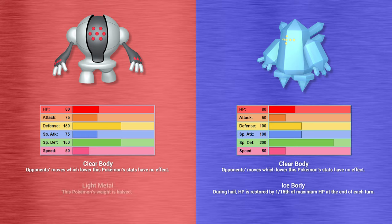Shiny Regidrago also uses Conversion 2 and becomes a Water type. So we now have a Water-type Regidrago and a Ghost-type Regidrago. Registeel fires Dragon Claw onto Shiny Regidrago — which would have been super effective if it were still Dragon type, but now just a critical hit for neutral damage. Shiny Registeel fires off Scale Shot — three hits — would have been super effective as a Dragon-type move, lowering Shiny Registeel's own defense and increasing its speed.